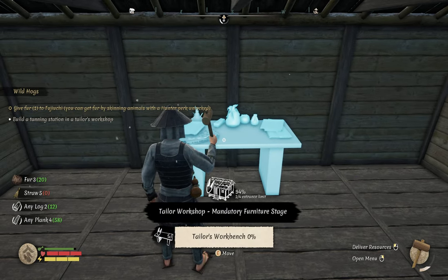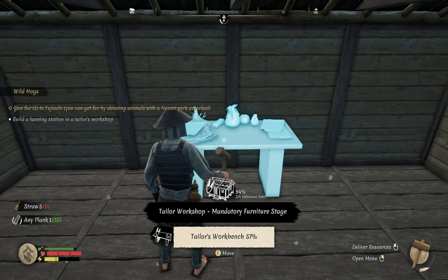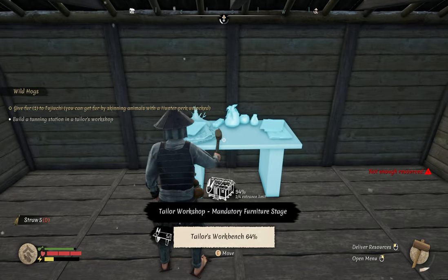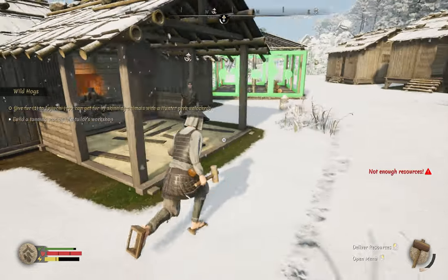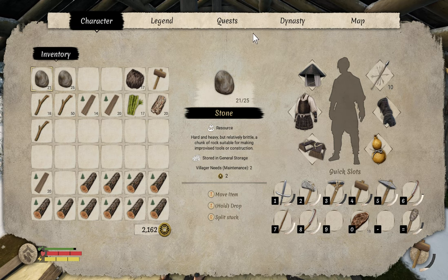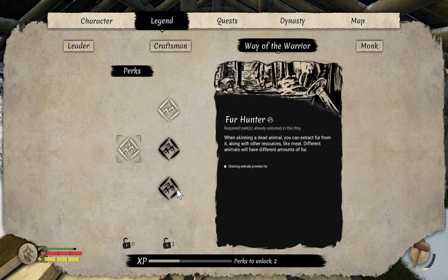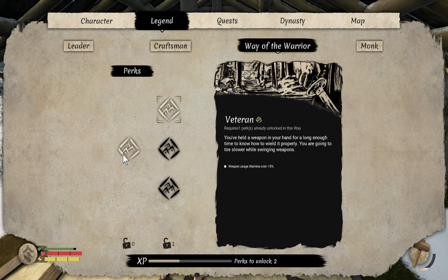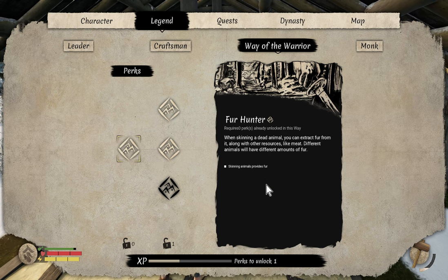We need three fur for that. I've got fur on me - I did get attacked by some boar while I was building the special construction sites before I came back, so I got some meat and some fur off them. You're not going to get fur from your kills until you unlock your warrior perk here. I've actually got two more perks to unlock so I may as well do that - 10% extra damage and skinning provides fat.